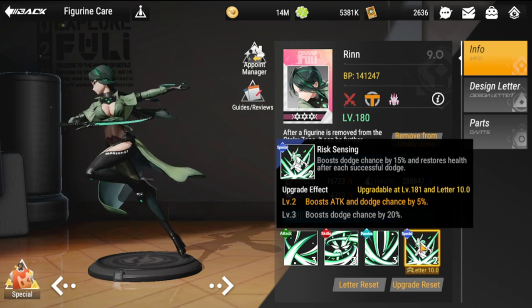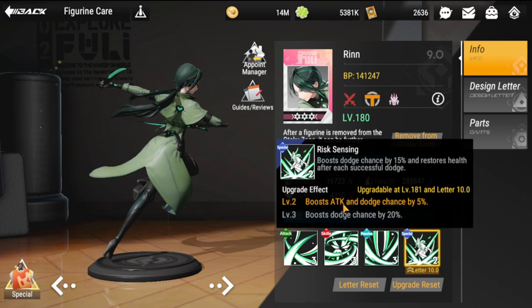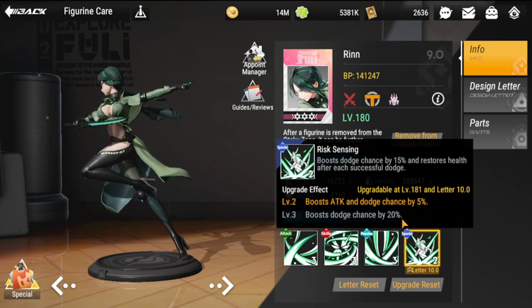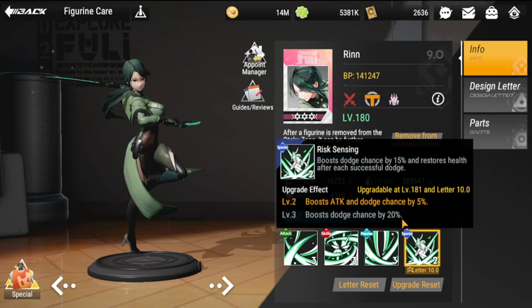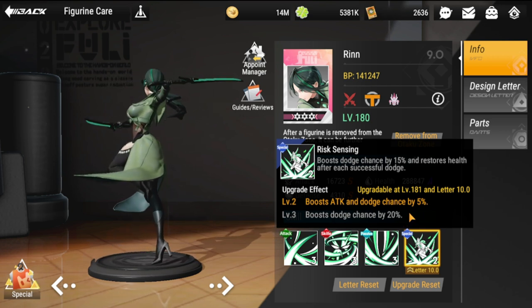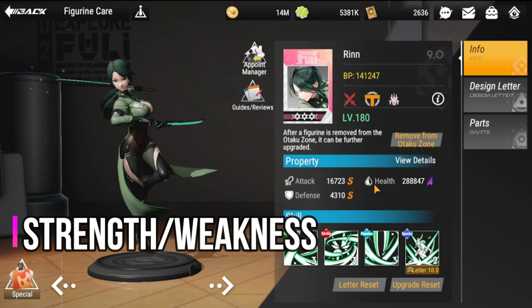Her special boosts dodge chance by 15% and restores health after each successful dodge. At level two it boosts attack and dodge chance by 5%. Try to boost this to level three, which increases dodge chance by 20%. Since she's a vanguard and not a defender, she's not really built to withstand damage unless she has dodge.